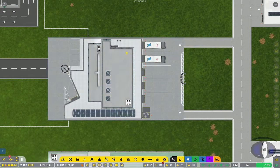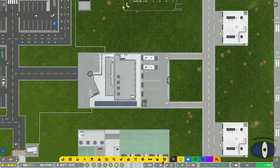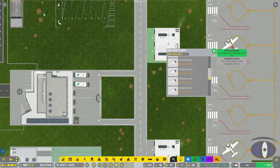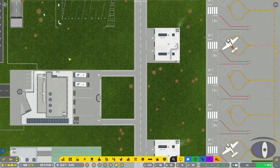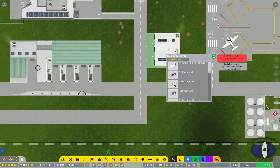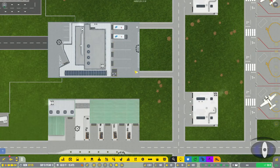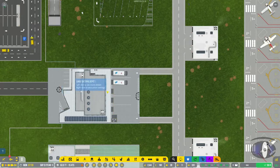The trucks will automatically come, pick up the food, and take it out. I like to have one depot really close by that is primarily for catering trucks - you can see all the catering trucks sitting in here. When a plane comes in and calls for catering, they just come right out, pick up the food, and go. Trash trucks don't really care where they go - they'll just go straight to the plane and pick up trash.